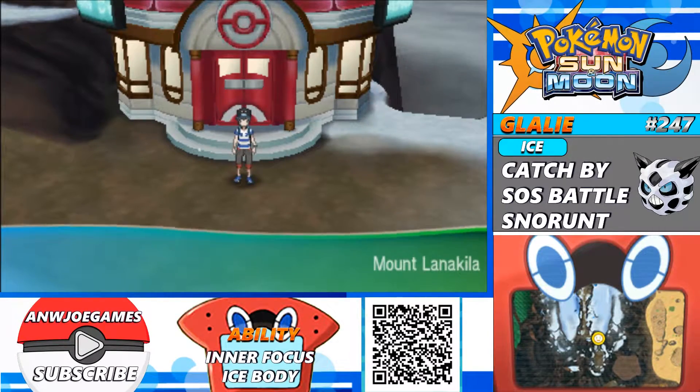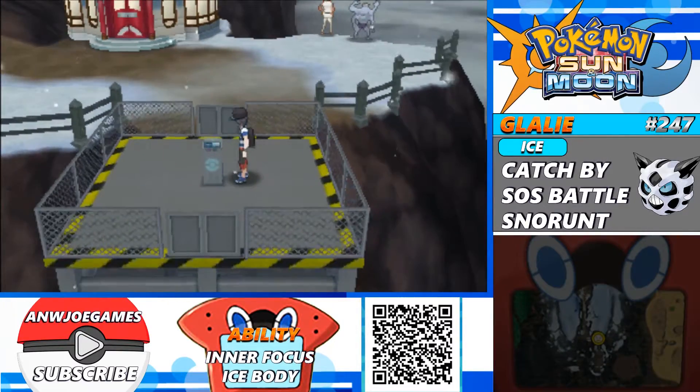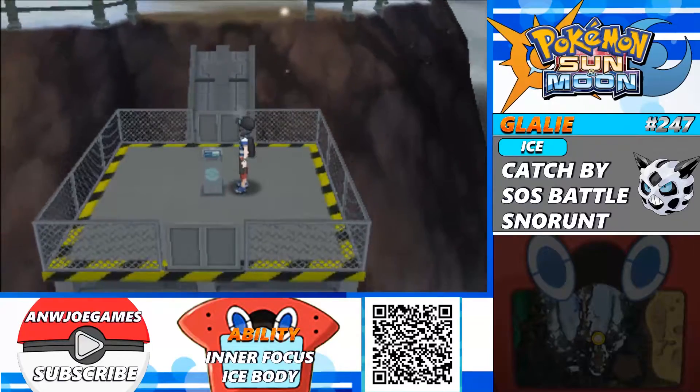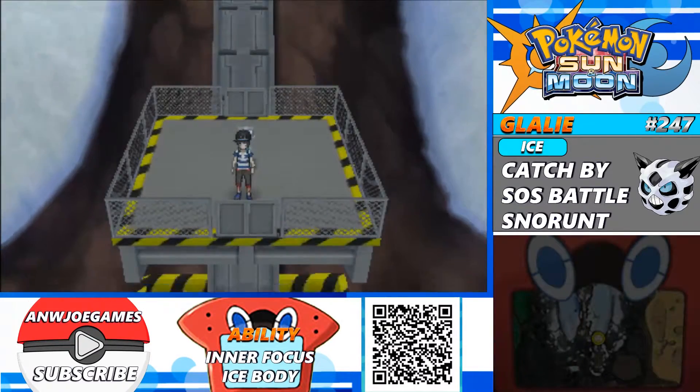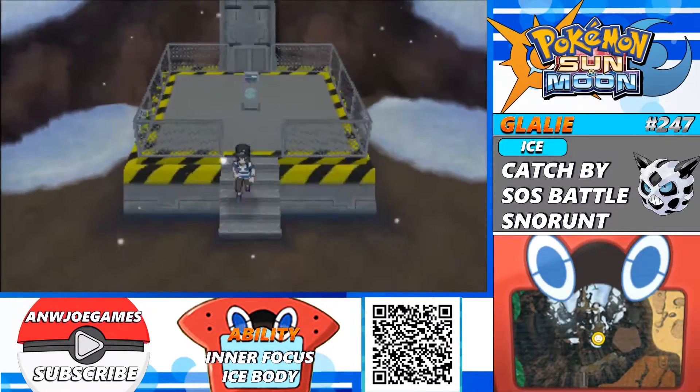Hello everyone. Today we'll be catching Glalie. You're going to want to be on Mount Lanakila for this one, and you want to encounter a Snorunt. So go ahead and run into the grass down here until you encounter one.